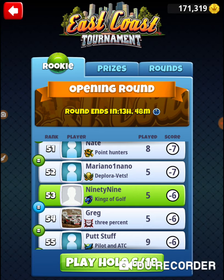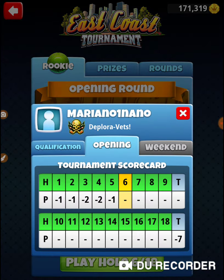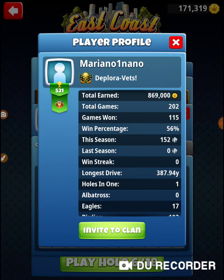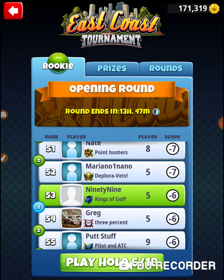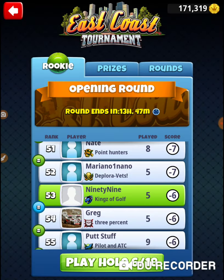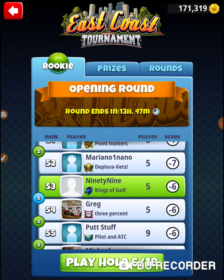That was hole number five. We've caught up to somebody here — look at this person. They got Eagle on three and Eagle on four. Let's see how they did in qualification: minus four. They must've been in one of those no-name brackets that just got in. We've got somebody on the same track as us — they did the same thing, Eagle four. Running into some of our competition on the way up. That was hole number five of the East Coast tournament. Thanks for watching.